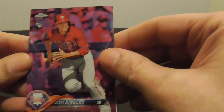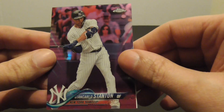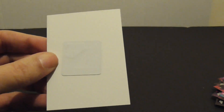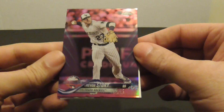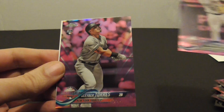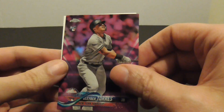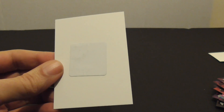Scott Kingery rookie card and a Stanton. Last pack — Trevor Story. Nice. Gleyber Torres. Everyone have a good night, until next time. Sean.